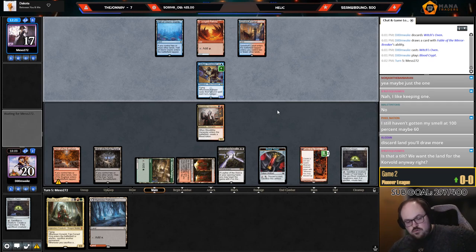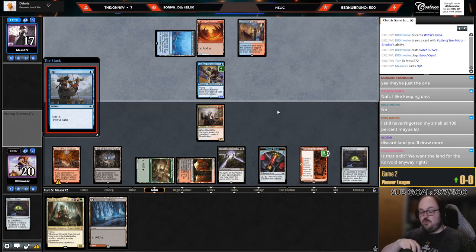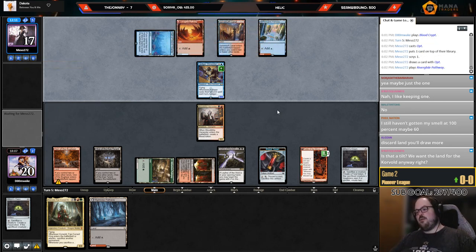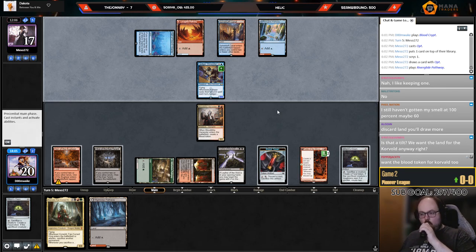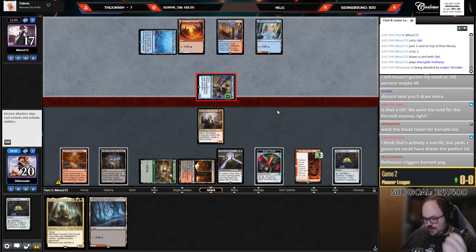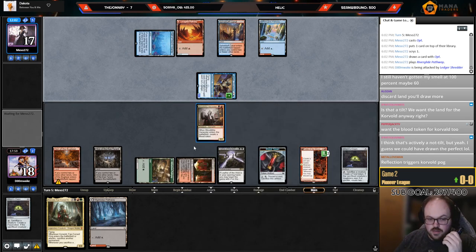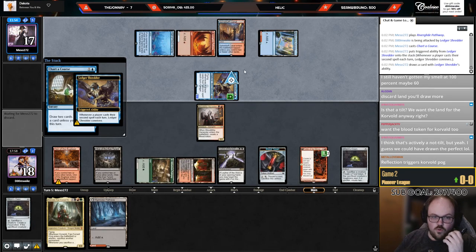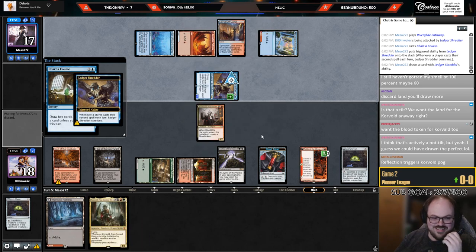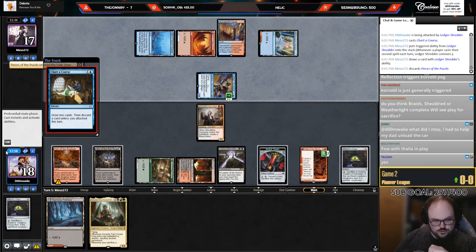It's not that much of a tilt but it is a tilt that I didn't draw the Claim. The Reflection triggers Corvold — when I copy something and it dies at end of turn, this also triggers Corvold. Is there a one-mana card that can counter Corvold? I hope not. Corvold just triggers off a lot of stuff. We're up a game against Phoenix — this is round one.